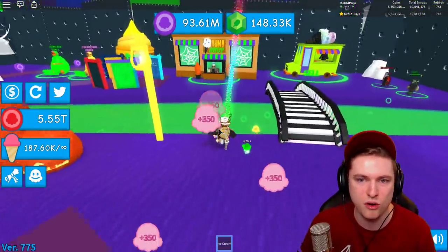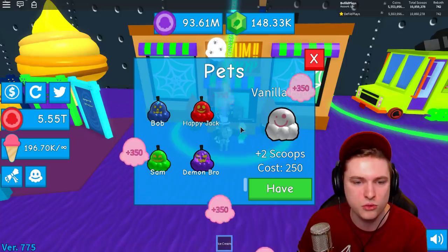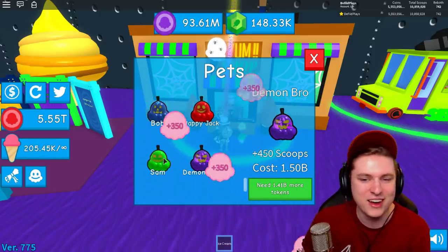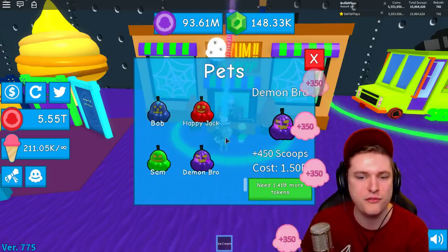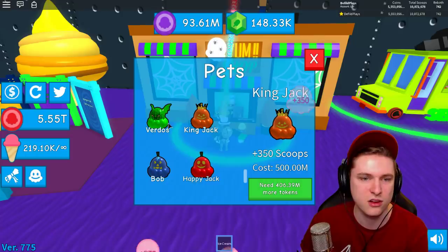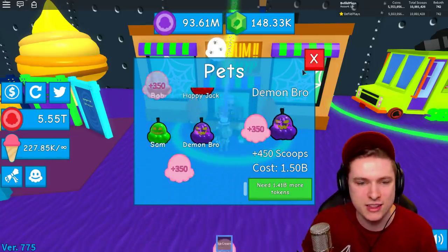We have pet food and new pets to check out. The new jack-o-lantern pets include the Demon Bro which costs 1.5 billion tokens - I would have had this if the glitch hadn't happened! It gives you 450 scoops every single time, which is absolutely insane. I'll probably buy along the way - I promise I'll grind as long as I need to get this.